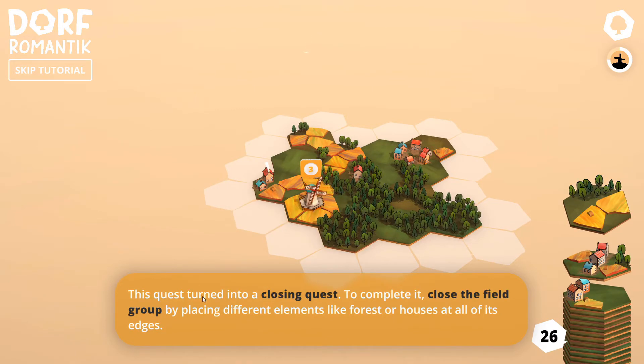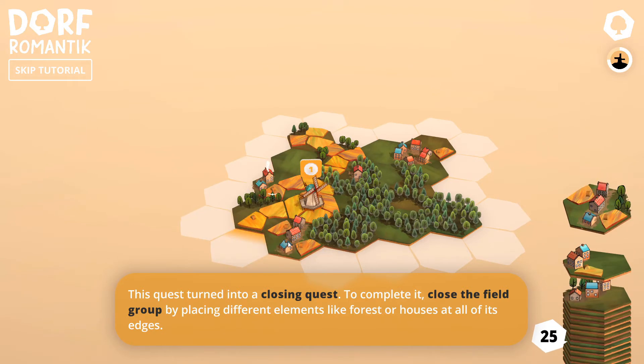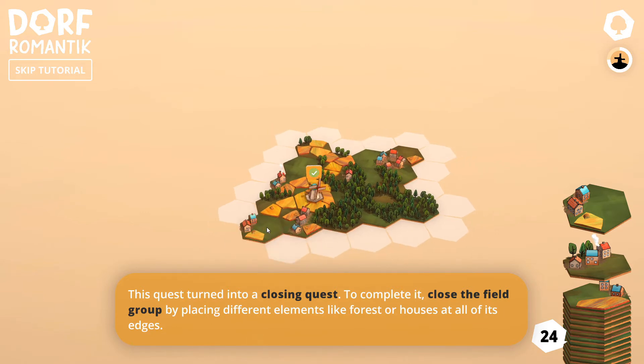The quest turned into a closing quest. To complete it, close the fields group by placing different elements — like forest or houses — at all of its edges. So we have to place forests or houses, not fields. I need to place houses or something... by placing forest or houses at all of its edges, that would count. Let's place this in.